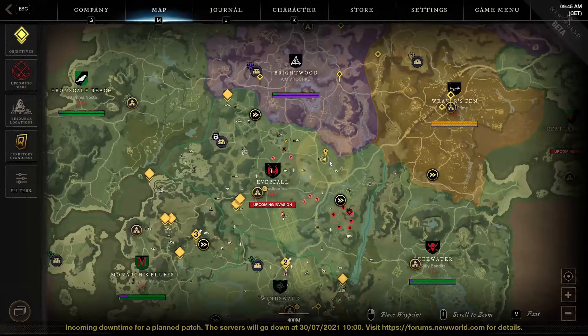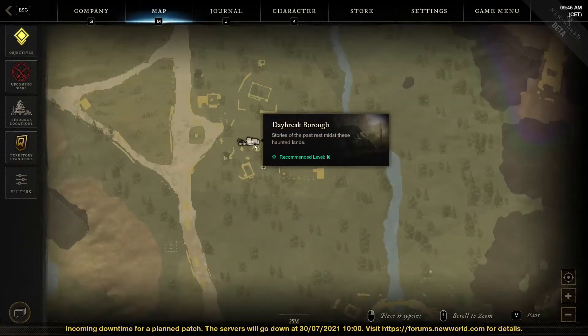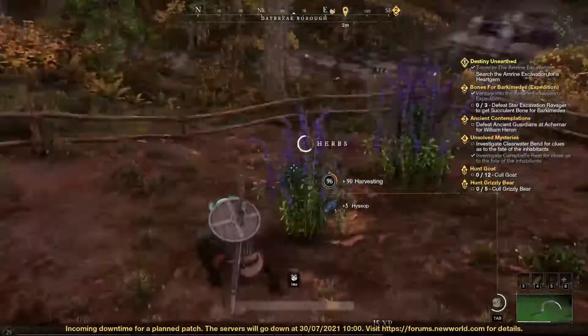The first is in the top right side of the region. To be precise, you need to find the Daybreak Borough area. On the right side of the location icon you can find the A-squared area to explore. In its top right corner you can find the first three herbs to harvest.